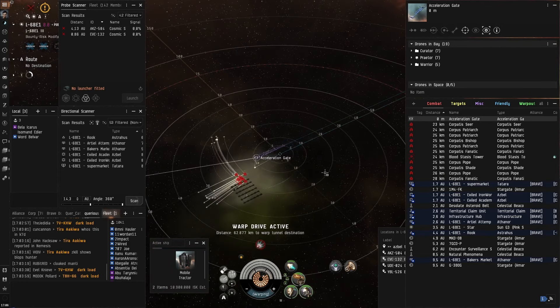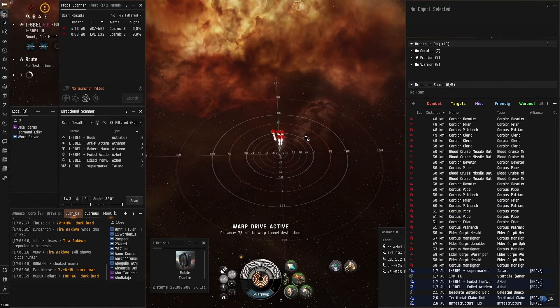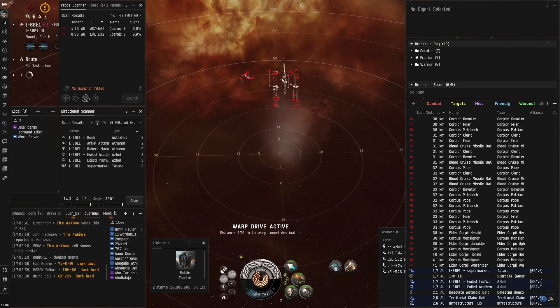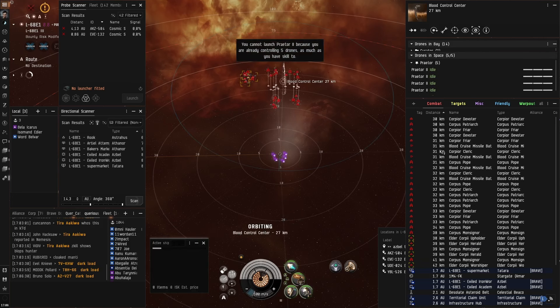The webbing tower is nice and webs him into warp. Landing in the second room — orbit the structure at current range with afterburner on. Launch heavy drones. If you want to, launch your MTU, but make sure you bookmark it.